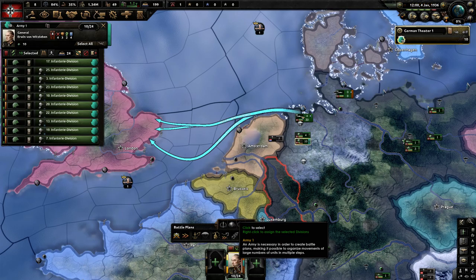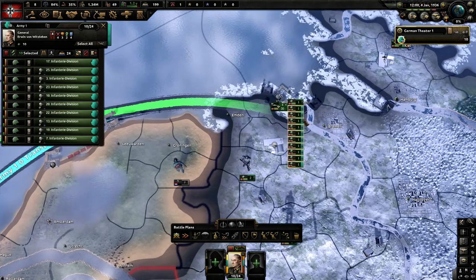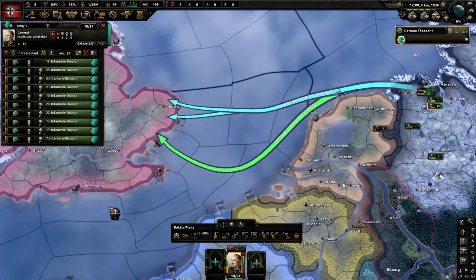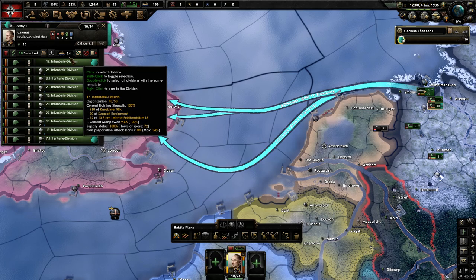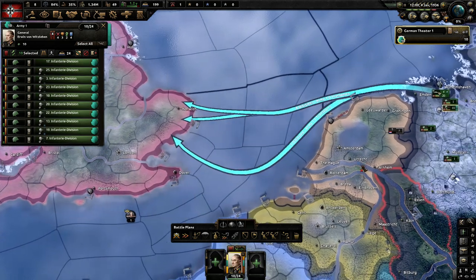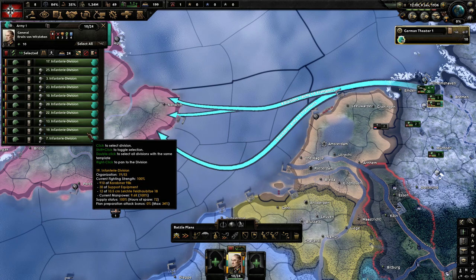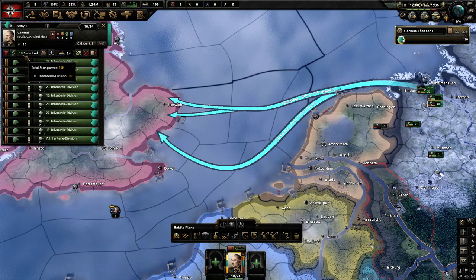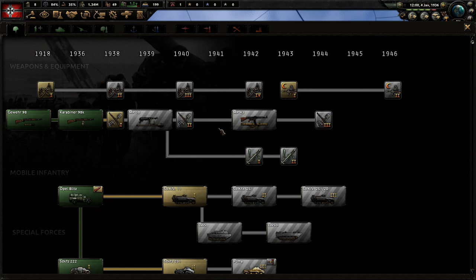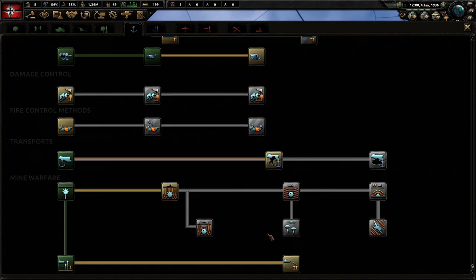As you can see I have General Erwin von Witzelben set up in a naval base here and I've created three provinces for which his infantry are going to attack. The first thing you should note about amphibious assaults is that we can only do ten at a time, and that is modified by the research right here: landing craft.